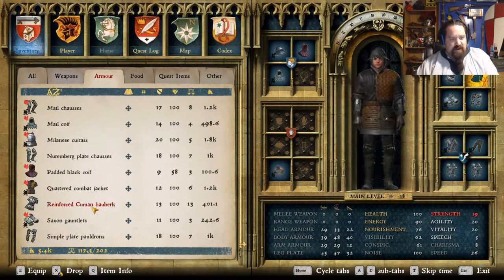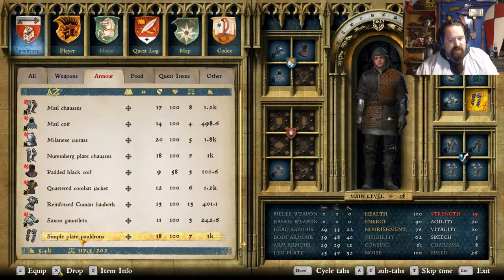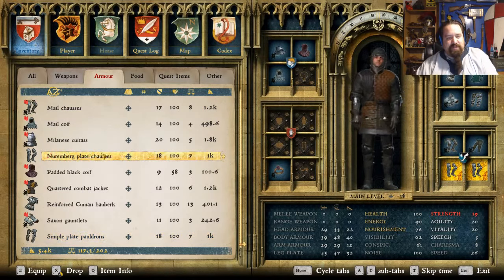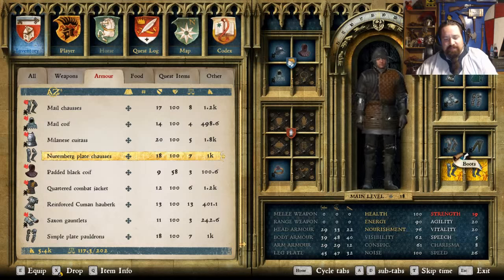I've already had this repaired and I'm wearing it now. I also bought simple plate pauldrons, which were severely better than what I had. And the best of all that I bought — the most expensive — was the Nuremberg plates. As you can see, it takes up both the shoe and leg compartment area. It says 1,000 now, but I think it was like 4,000 when I bought it. I was like, oh my gosh, this is expensive.